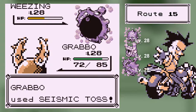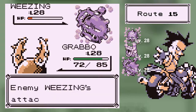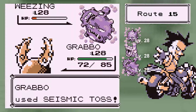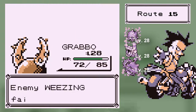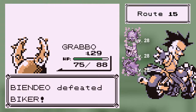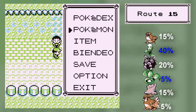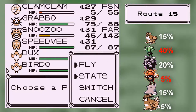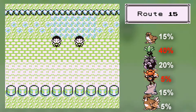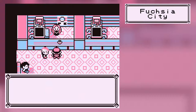Seismic Toss away and back. I'm going to use it again because the animation was so cool the first time. Grabbo is now level 29. I'm going to have to heal again — oh my gosh, seriously. Long pause — I just feel like I'm not progressing. Because seriously, it has literally taken me almost two hours to clear everything out of that series of routes.